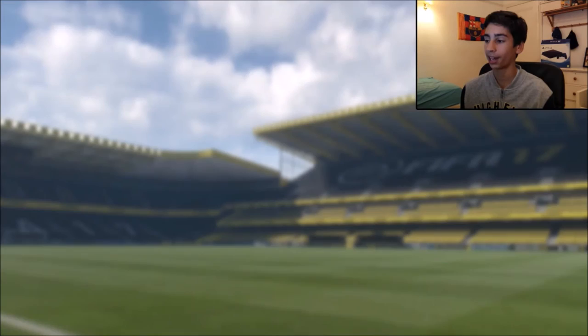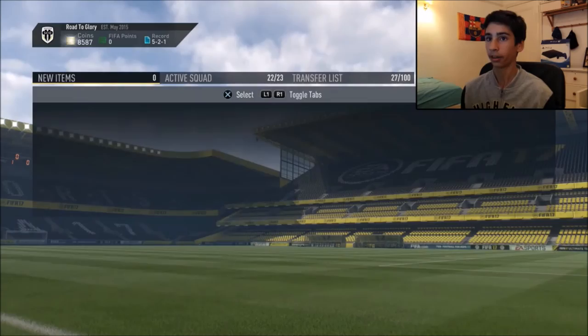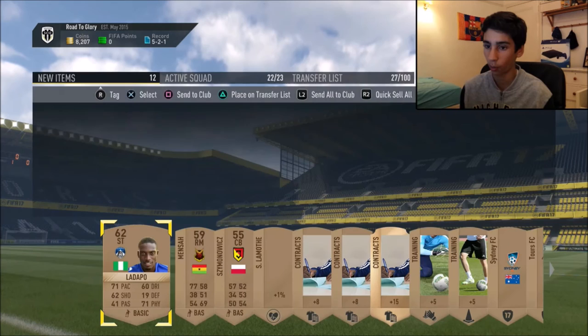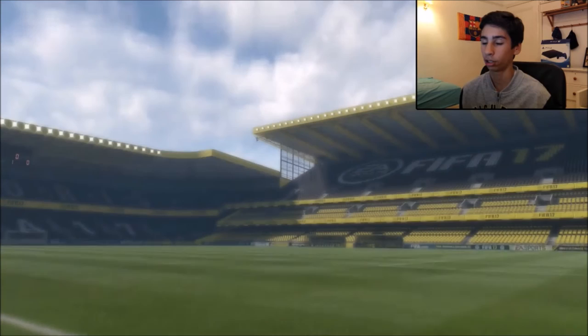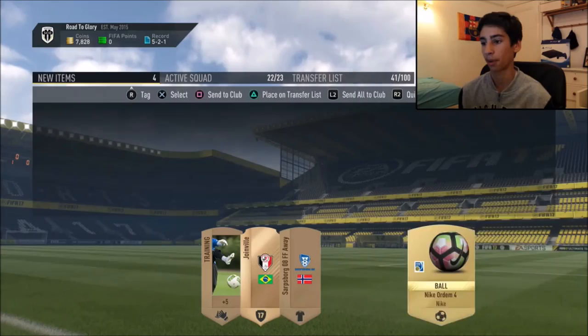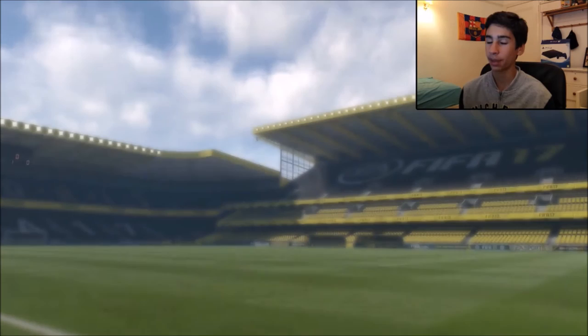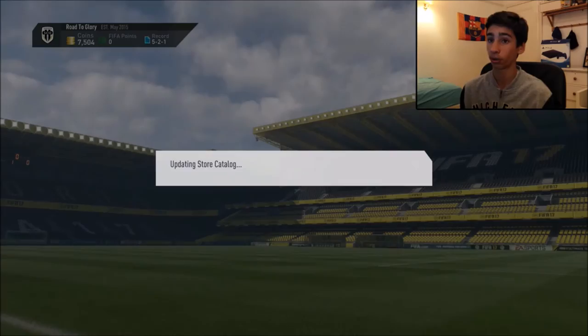Let's absolutely speed through these bronze packs, skip through and store some stuff on the transfer list. He might sell, those will probably sell - apart from that I think nothing else is going to sell, discard it. Next pack - imagine if we get a bronze inform or something, the coins would just be absolutely pouring in. Sydney FC - no we don't need any of that, quick sell. Third pack - two Englishmen there so they'll probably go for something, he's from Liga, cheeky little manager there. Fourth pack - we do get squad fitness, that is absolutely huge, they go for an absolute ton of coins. That pack is already sold.